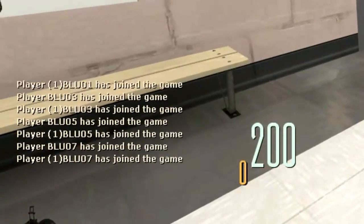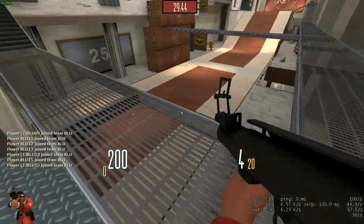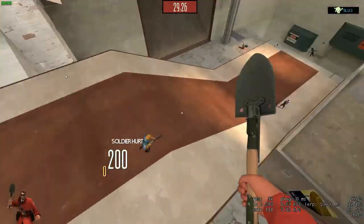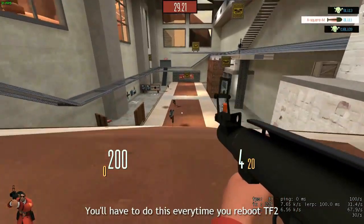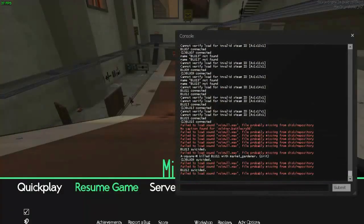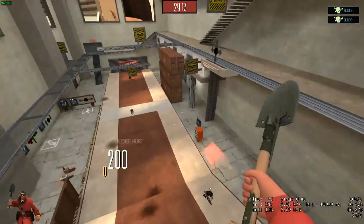When you join again, you'll see on the left side that the command has worked and all the bots are now joining in. You can go out and see the bots have joined. Do remember, you'll have to do this every time you re-open the game — open the server, type in that command, press Enter, and then disconnect and reconnect.